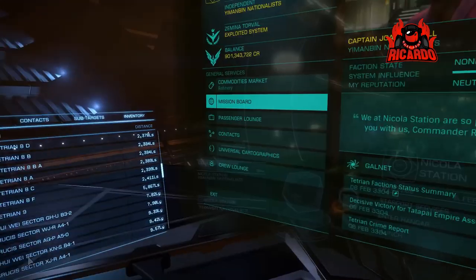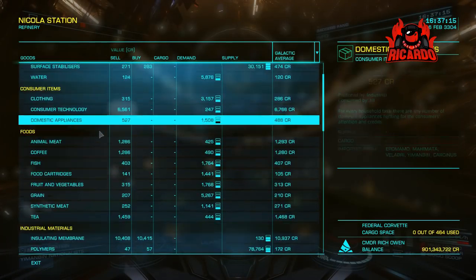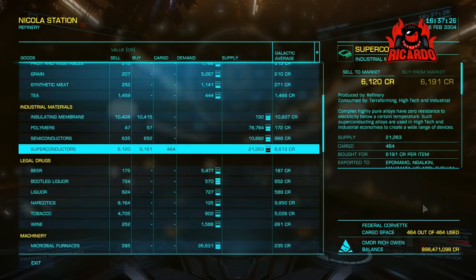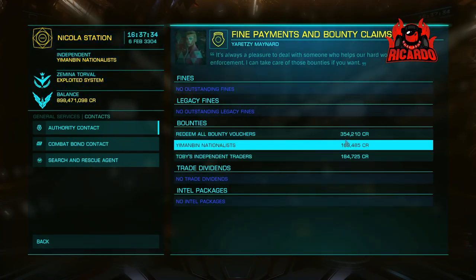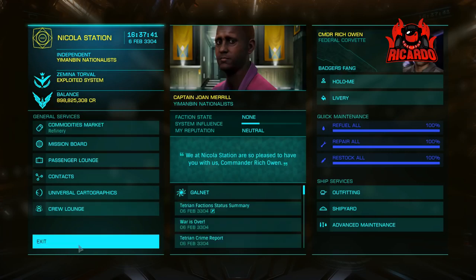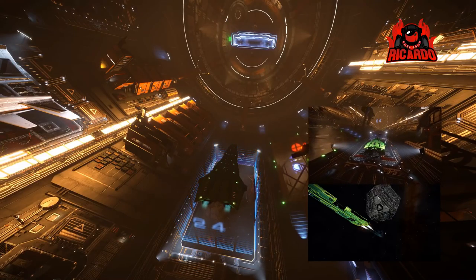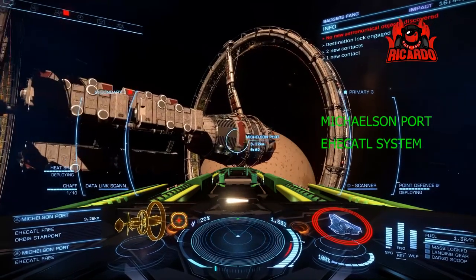The next location is the Hathor cattle system - I'll call it that. What we're going to do is take some superconductors over there and see how much money we can make - 464 tons, filling up on that. Let's get on our merry way and see how much money we make. But let's not forget to redeem all the bounty vouchers I incurred in my little skirmish with that Anaconda. Time to take off and get the hell out of Dodge.